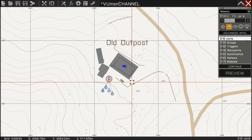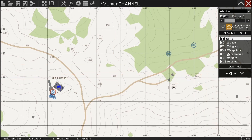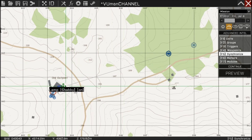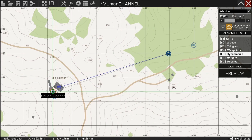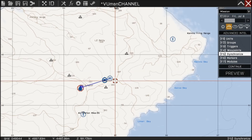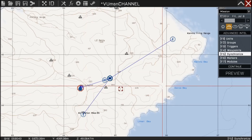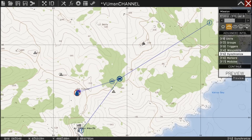Now the last thing we need to do is synchronize everything. Let's synchronize the Open Strategic Map module with the trigger and with us. Now synchronize the missions as well. And that's it — I think we're done. Let's preview.